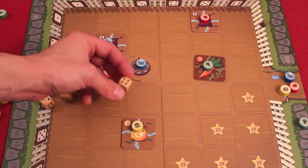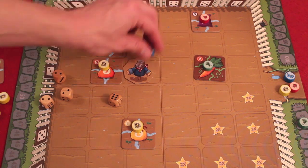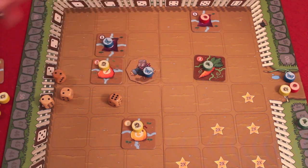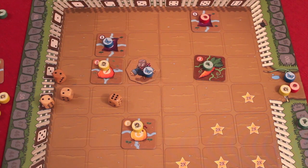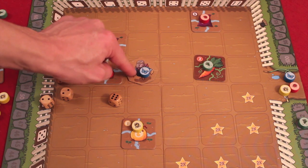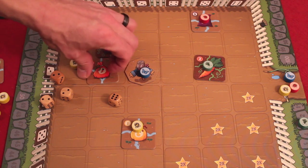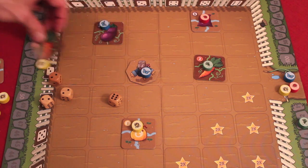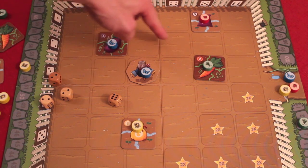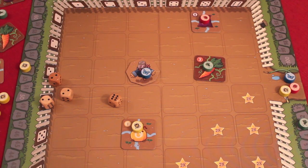If you roll a six, that allows you to flip a special tile. For example, they might flip a sundial to a scarecrow. The scarecrow provides a bonus: any of the eight spots all around the scarecrow — when a vegetable in those spots gets harvested by the scarecrow's owner — you get three extra bonus points. So if this blue player's scarecrow is here, and a vegetable adjacent to it gets watered by chain reaction and then harvested, they get three extra bonus points.